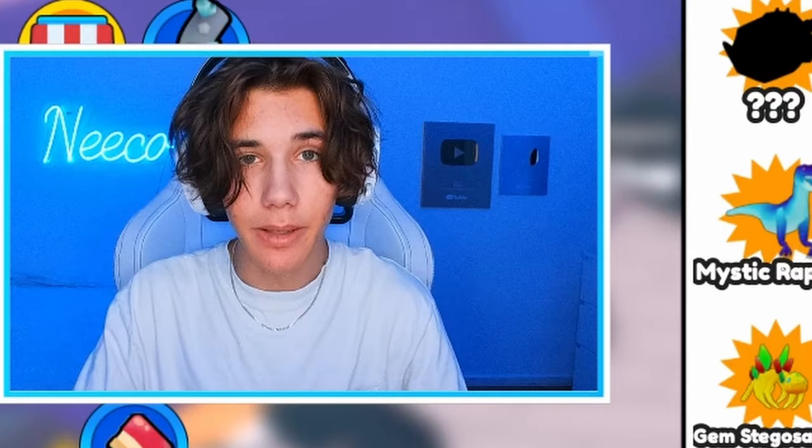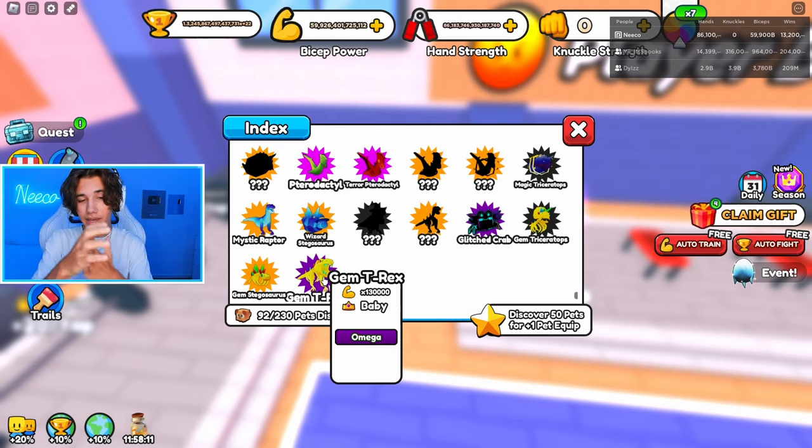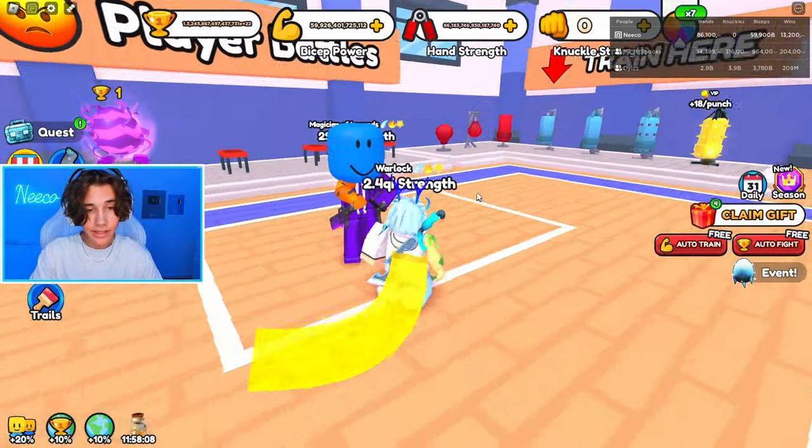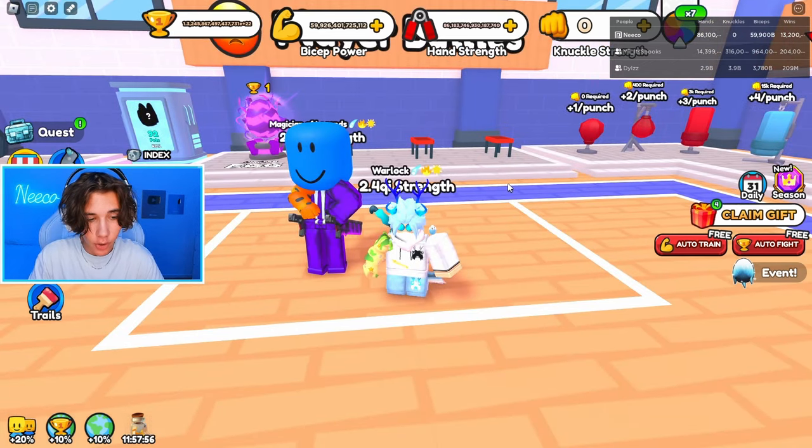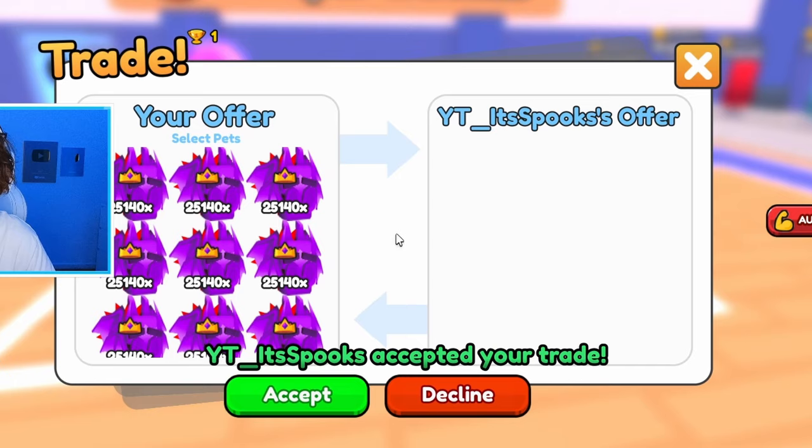That's just as a regular baby — no void, no ghost, no nothing, not even a huge or a big. So we're gonna trade my good friend Spooks and go get a huge void ghost gem T-Rex. Let's send him a trade. Hopefully he accepts — and there we go, he accepted!